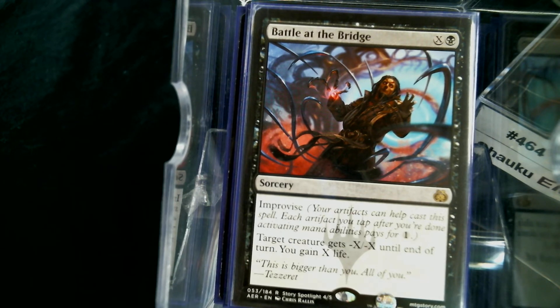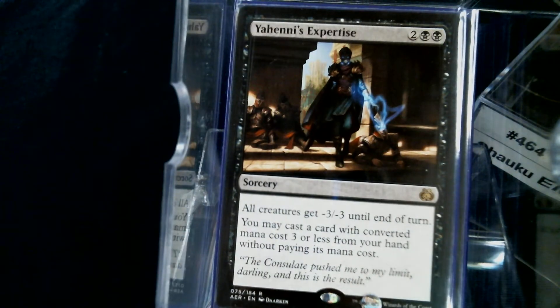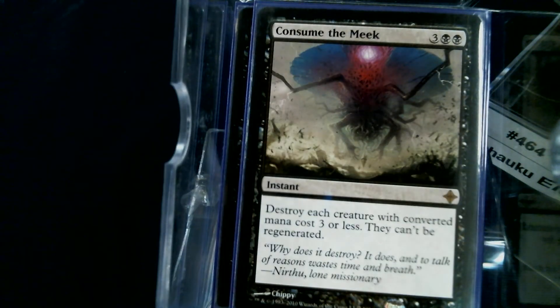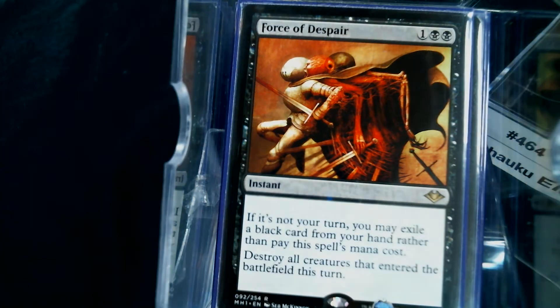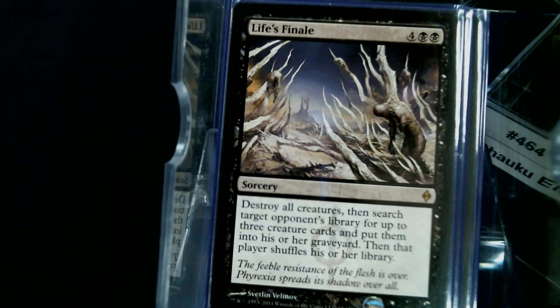For mass removal: Shrivel gives minus one to the whole board, Yahenni's Expertise is minus three, and if that's not enough you can pitch one of your free spot removals. Extinction kills a whole tribe, Consume the Meek gets all the little things, Force of Despair for the new things, and Life's Finale takes care of everything else.